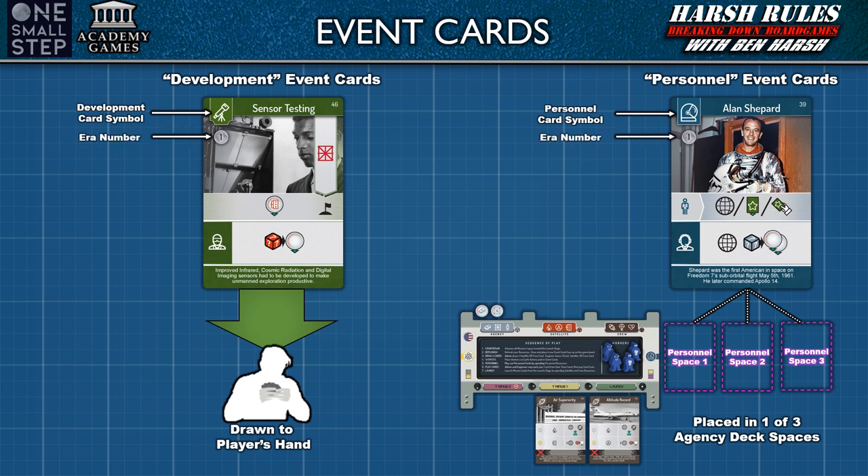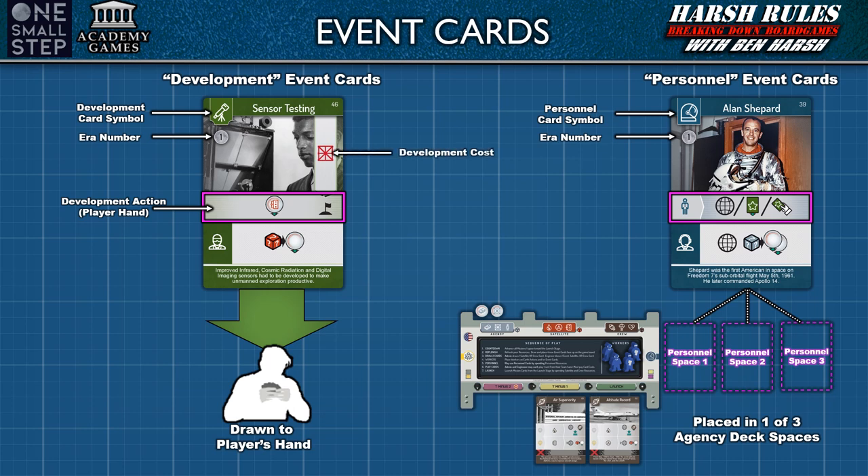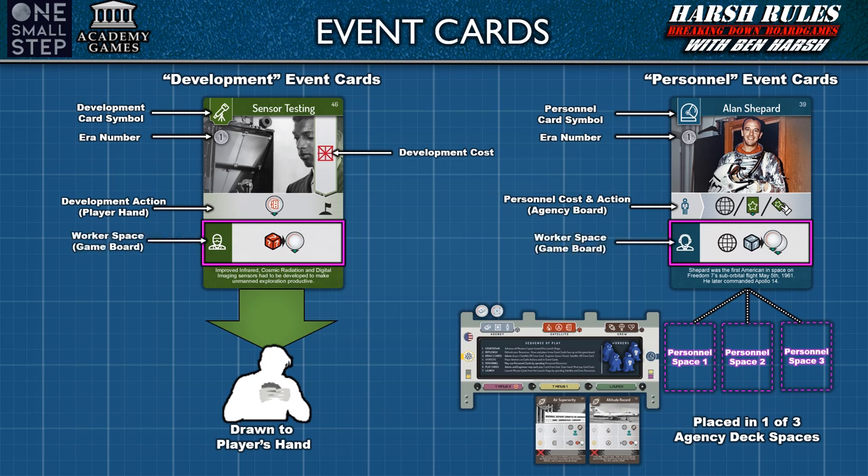Beneath an event card symbol is the era number, showing which of the three eras a particular card belongs to. At the bottom of the card are two rows. The top row is the card's action. A development event card's action can only be used if it's in the player's hand — if the development cost is met, the player receives the result in that row. The personnel event card's action works similarly, but can only be used if the card is next to the player's agency board. An event card's bottom row is a worker space, which can only be used if the event card is on a draft space of the game board.